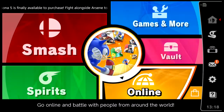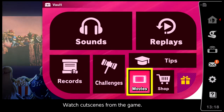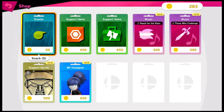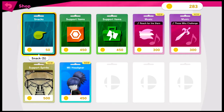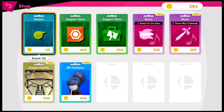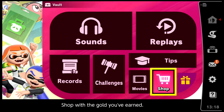Now let's go into looking at both again — it's just sound, challenges, movies, shop. Wait, what's a shop? Oh, this is where you buy like spirits and stuff. I'd like to buy music and support items. Snakes — that's cool, but I'll hold off because I think you get more points and stuff from the story mode.